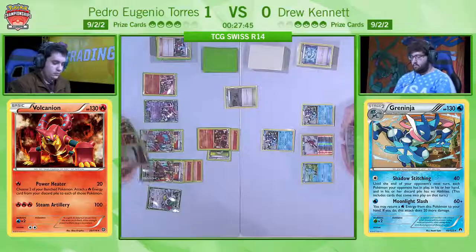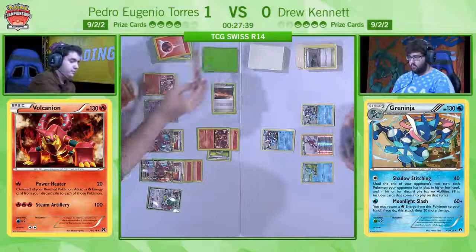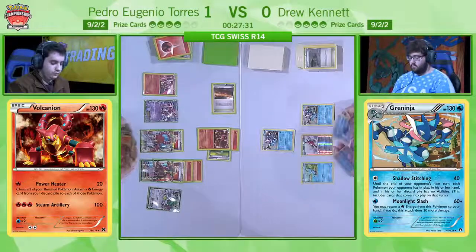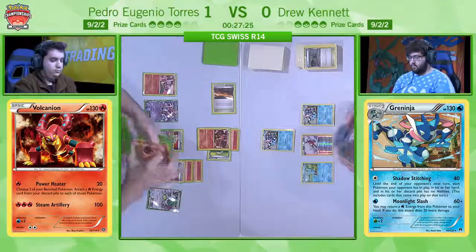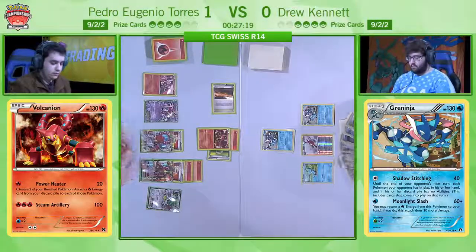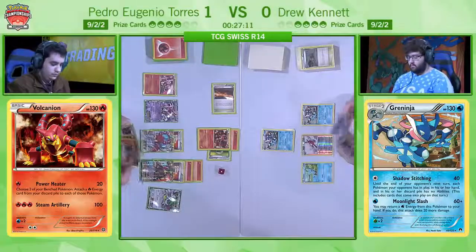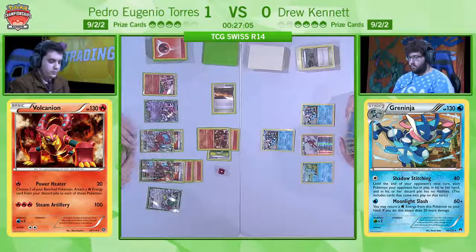If you've got the Giant Water Shuriken ability and you use that, then you can KO with just a single attack, and that's what makes Drew such a favourite here. It is a little bit sad that he wasn't able to get the KO with Shadow Stitching to turn off those Steam-Ups. But if we look at Pedro's side of the field — one energy on the non-EX Vulcanian, one energy on the EX — he might be forced to just Power Heater here, which would be a little bit awkward. The ideal for him would be to attach to this Vulcanian EX and then use a Max Elixir to keep up that race of prizes.